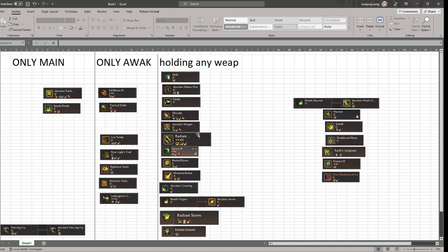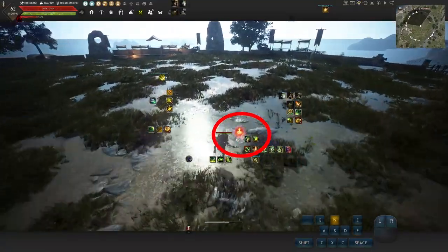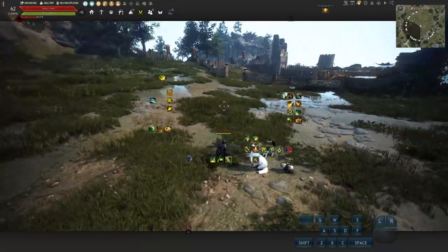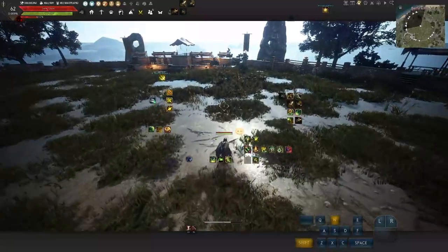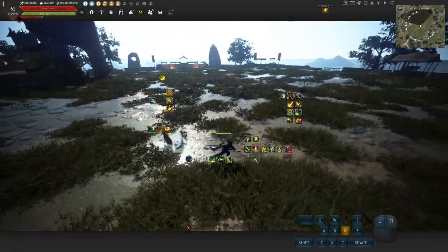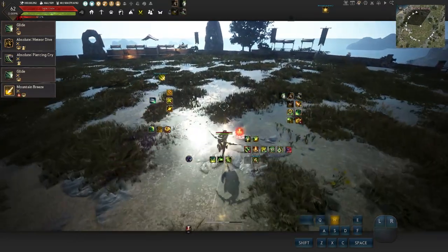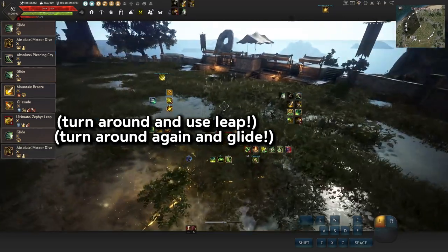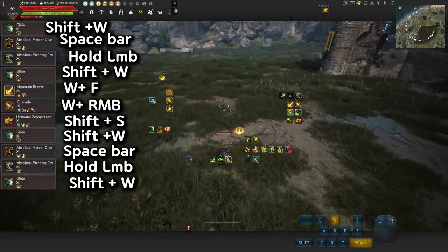Let's talk about PvP movement for Archer. When talking about PvP movements, always use skills that have super armor, iframes, and front guard to get to safety. The movement loop goes: Gliding, Meteor Dive, Piercing Cry, Glide again, Mountain Breeze, Glissade, Zephyr Leap, Glide again, Meteor Dive, Piercing Cry, Glide again. This way you constantly have super armor, iframes, and front guard. With enough practice it will look smooth and fluid.